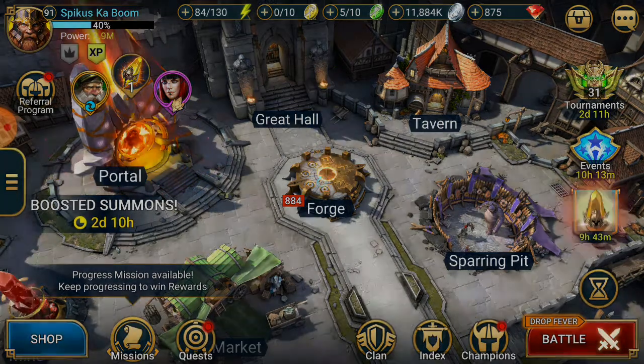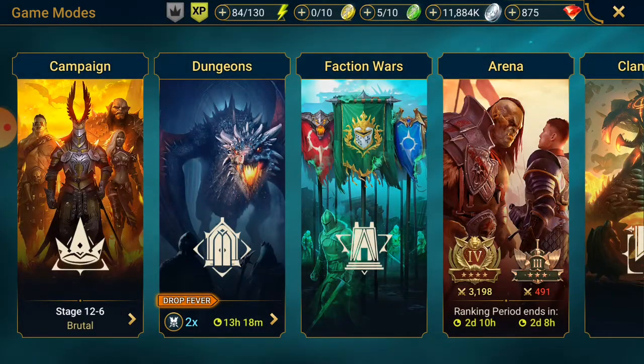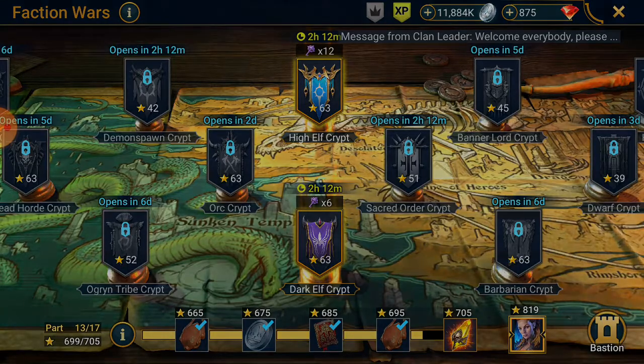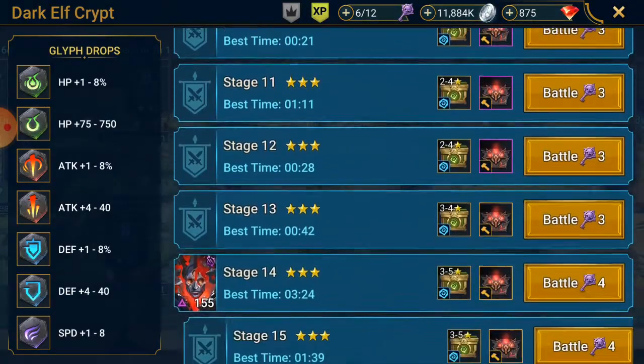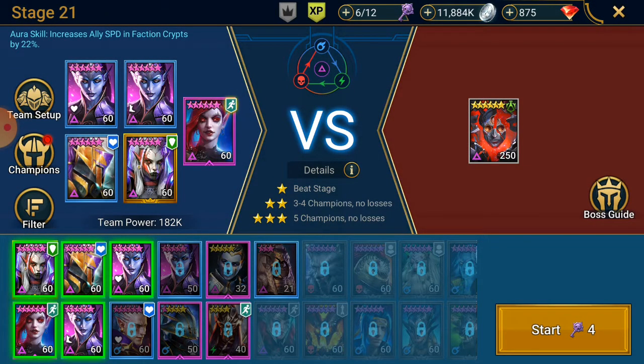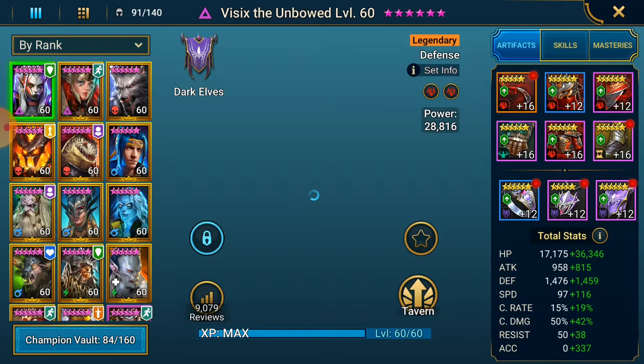Let's quickly just show you the team and then I'll show you the gear that I used to beat this faction. As you can see, 63, got the bottom three stars. The team was Sylar, Vizix, two Cold Hearts, and Pain Keeper — five champions. I'll show you all the builds.